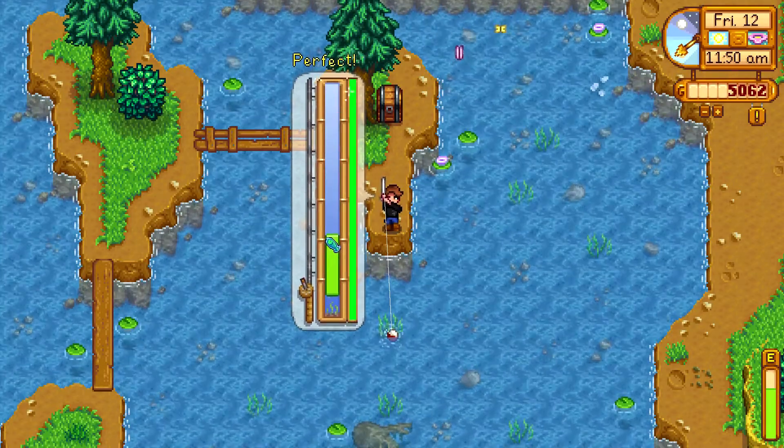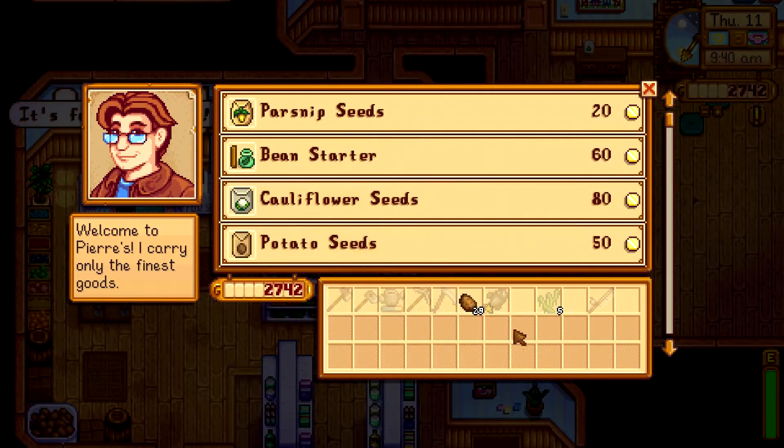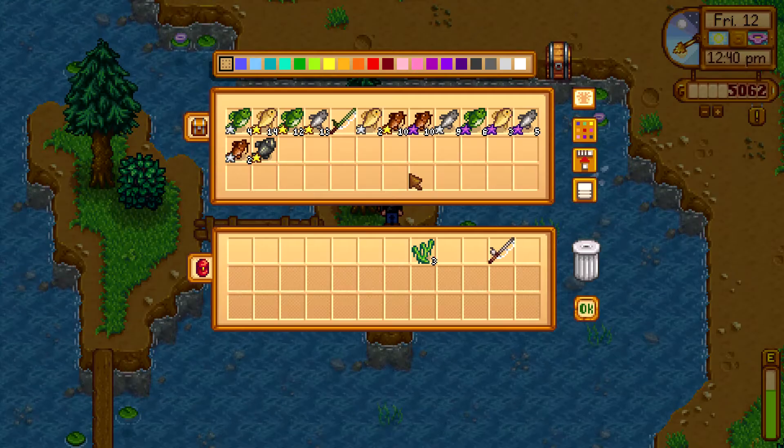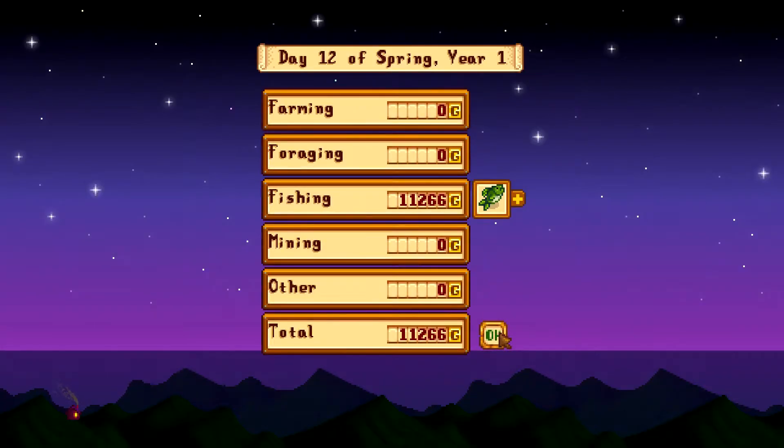Keep fishing near the mountain and maintain your crops for now. Once the potatoes are finished, sell them, and the last few days before the egg festival keep fishing — you should reach at least level 6 fishing by then. At this point you would have caught a lot of nice fish, and make sure that on day 12 to sell all your fish and you will make a lot of cash.